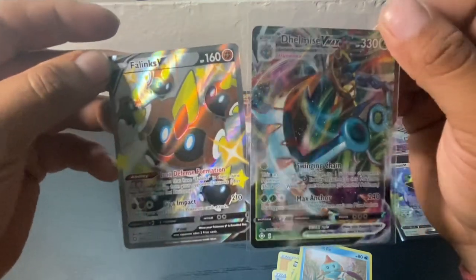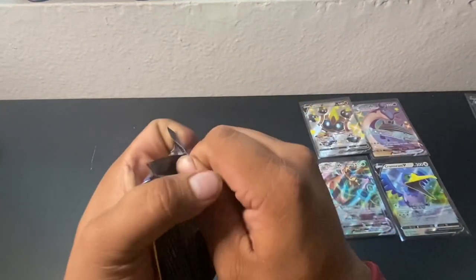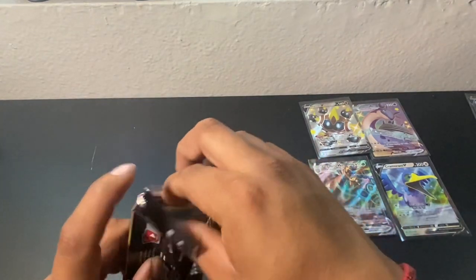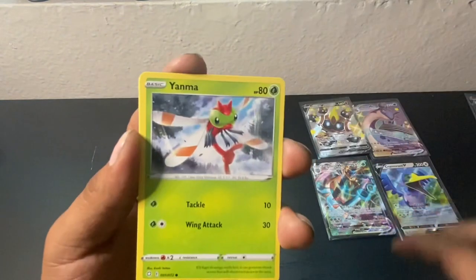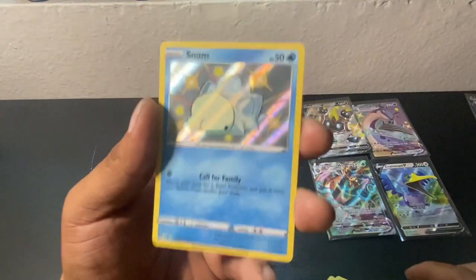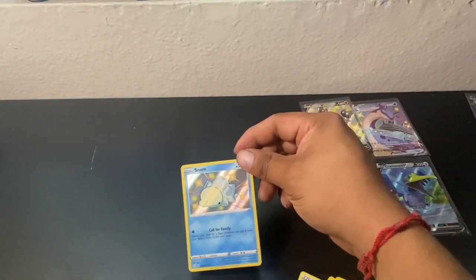Alright, last pack guys. Like I said, hit that like button for this last pack. See if we can pull anything. We're after that Charizard. We got a Fire Energy, a Tawaki, Rusted Shield, Rotom, Trudeau, Yanma, Morpeco, Eevee, Gossiflor, and a Snome. In a Boss's Order, guys — Shiny Snome!